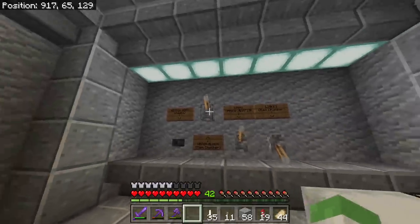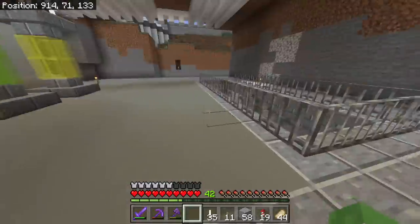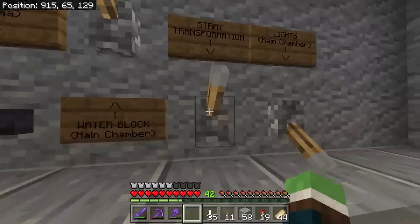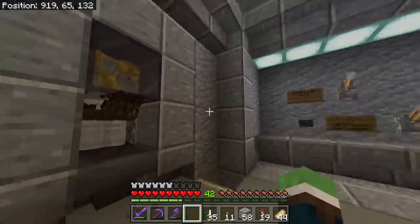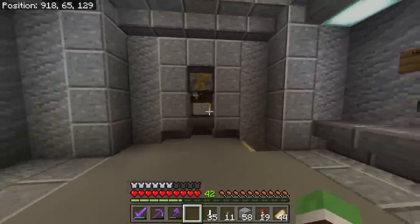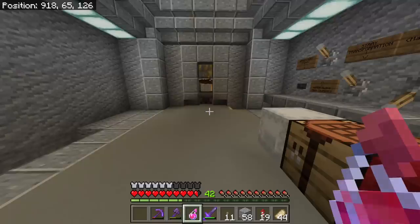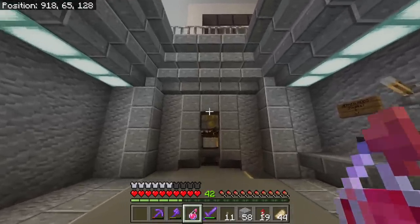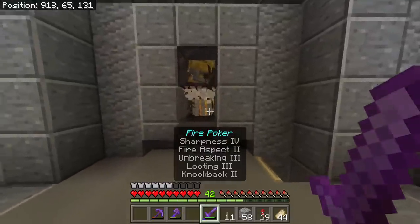I've also got lights — let's turn those on. We have a 'weaken mobs' function, a water block to flush the chamber if I need to get in there, and then the stray transformation using one powdered snow block up there. Maybe one day they'll fix it. I think most of them are now one-hit with a sword, though I haven't fully tested it yet.